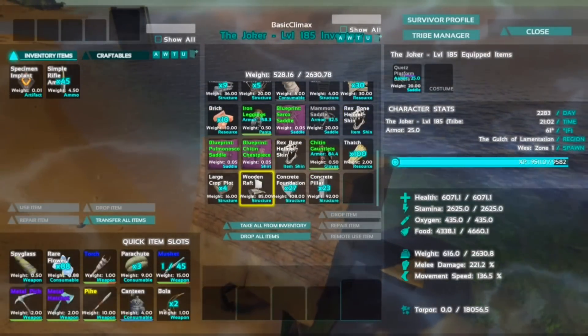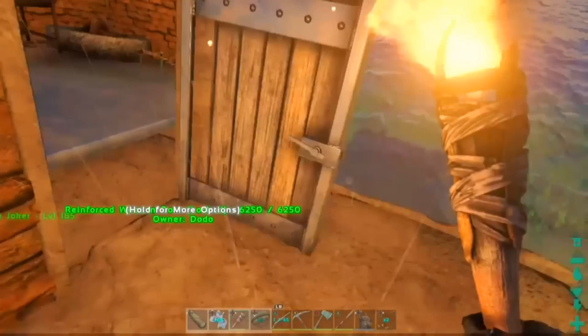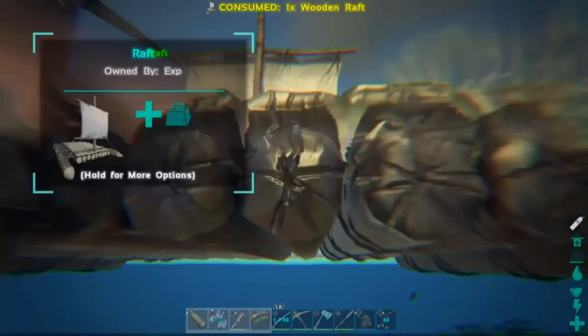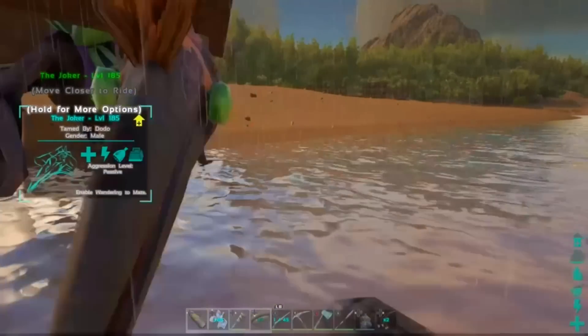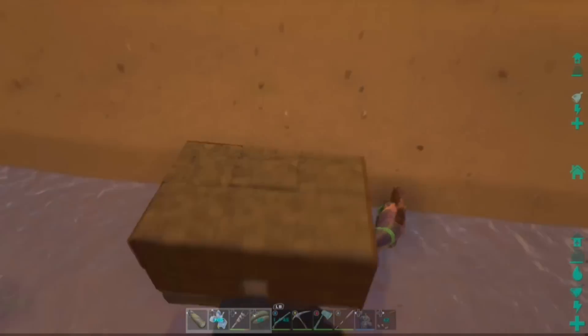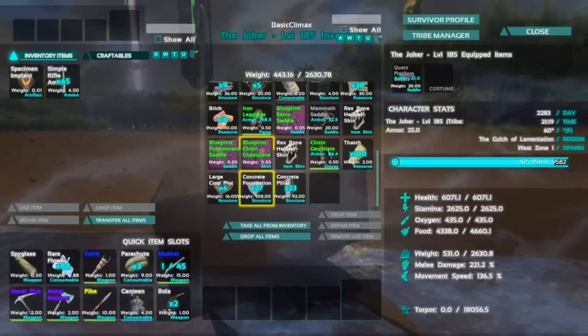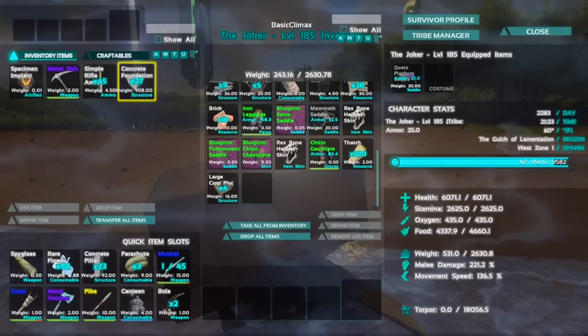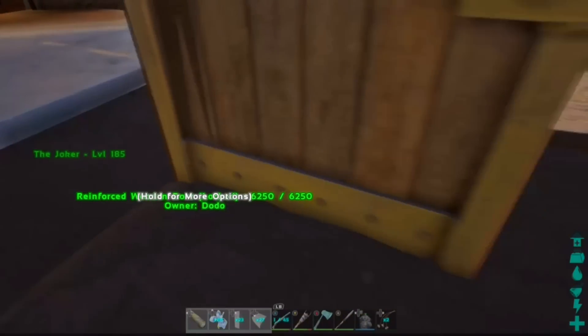I'm gonna go ahead and pop a raft into the water. I'm bringing concrete pillars, foundations, or stone — whichever you guys prefer. I'm on Primitive Plus so I'm using stone or concrete, but you guys can use metal, it doesn't really matter. Once you place the raft, go back into the quetzal, grab your foundations and pillars, put them in your hotbar so they're easier to access, then head back down to the raft to see what to do next.